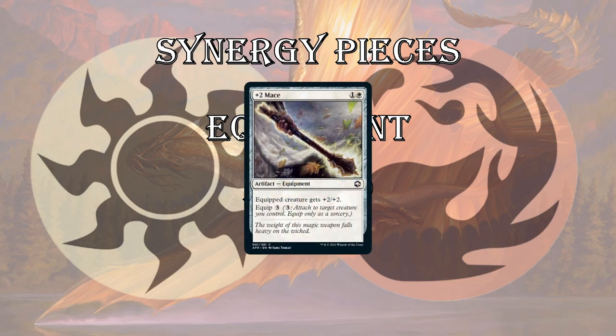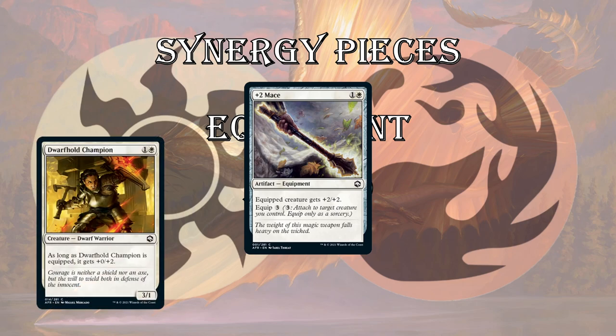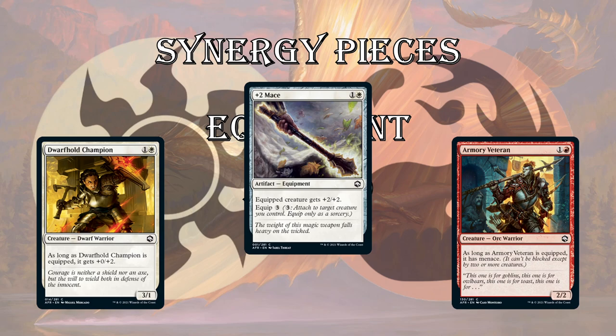Some synergy pieces for Boros. Plus-two mace is very generic common equipment — you don't want too many, maybe 1 or maximum 2 if you don't have any other equipment. Dwarf Hold Champion I think is going to be very important — it gets +2/+0 if it's equipped, so if you equip a plus-two mace, it becomes a 5/5 as your 2-drop, which is awesome. Armory Veteran gets Menace when it's equipped — it's a 2/2 for 2, but with a plus-two mace on it, it's a 4/4 Menace. Your opponents can't chump it and will often have to double-block your equipped creatures anyway. I think Boros is going to be nuts in this format.